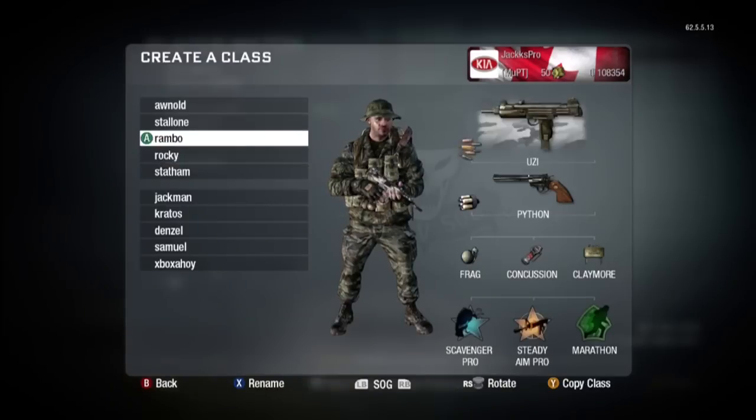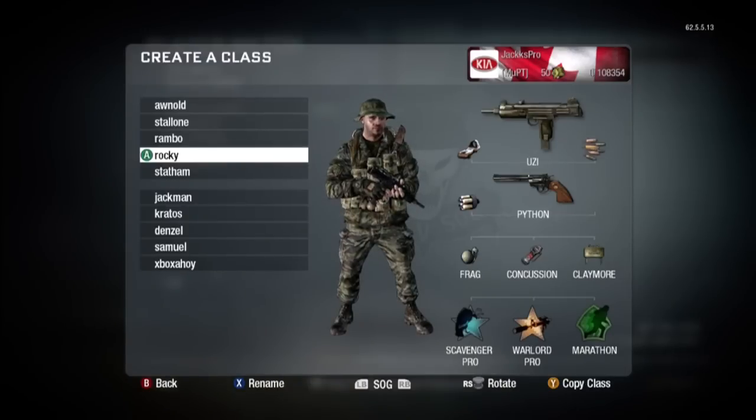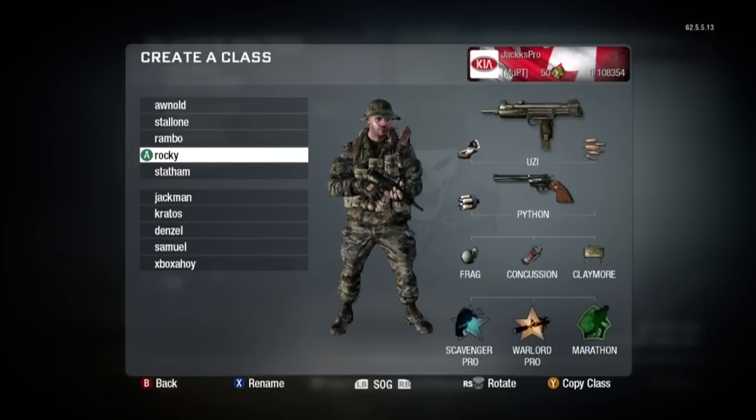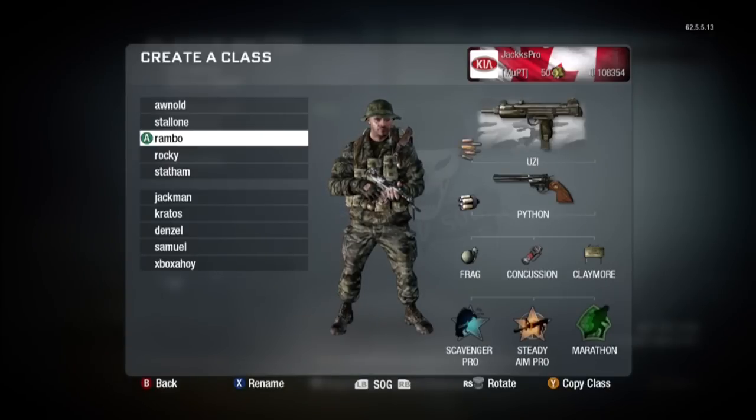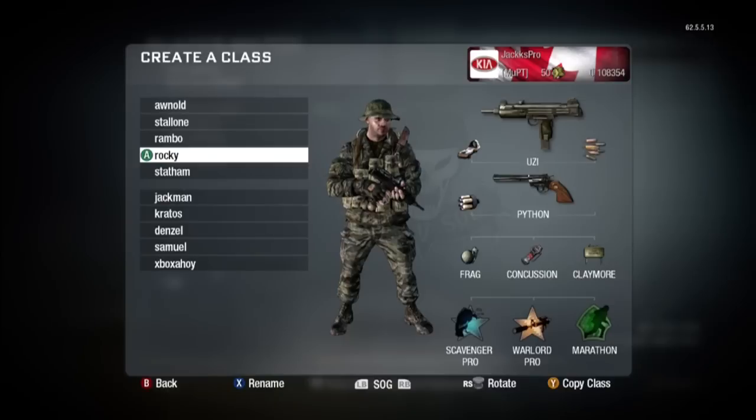Next we've got Rocky, which is kind of similar except I threw on Warlord and Red Dot. You're spraying a lot more bullets but you have the ability to aim down sights, which without the Red Dot isn't even worth trying. The Warlord with Rapid Fire and Red Dot is a decent class I'll use in TDM. Great thing about Warlord Pro is doubled frags, and with Scavenger you get the extra tactical grenade. So doubling up when you're trying to cap domination points is really huge — throw two Concussions and two frags, they're done.